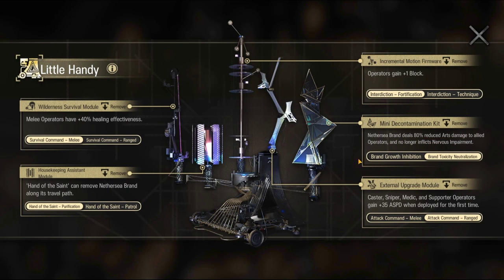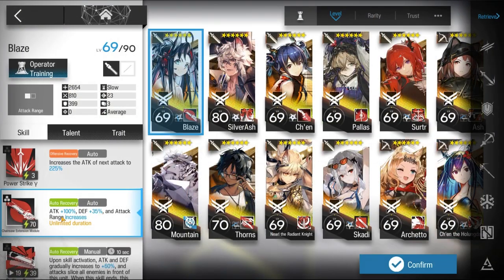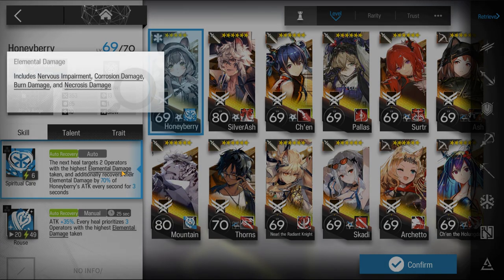Here's the squad composition: Blaze S2 M3, bring one flag bearer, E2 is not required, and a wandering medic.